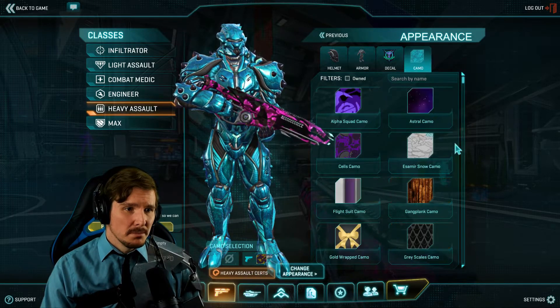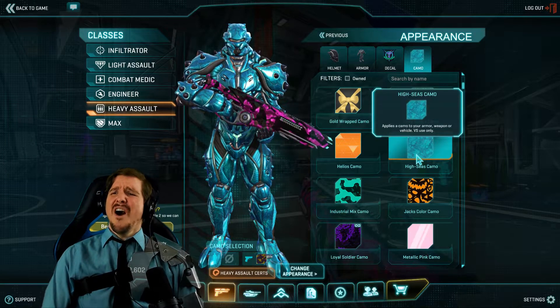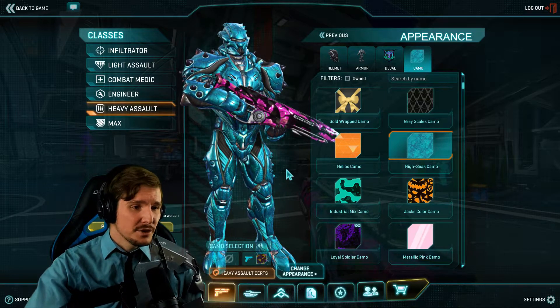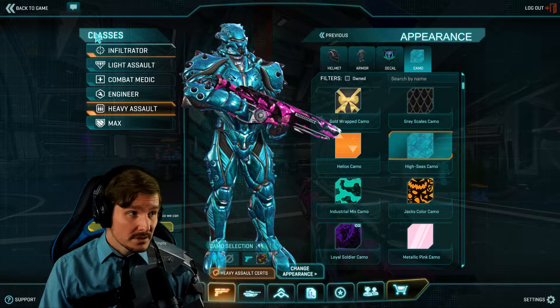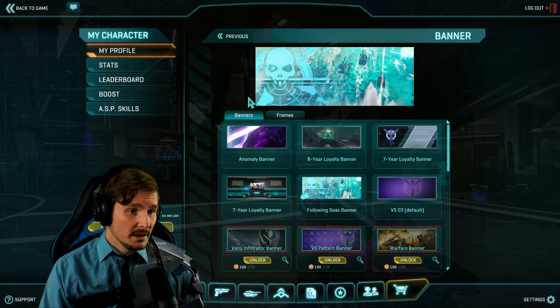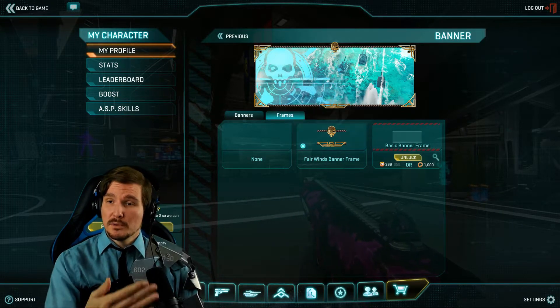Absolutely love it — the Crustacean Helmet and Heavy Assault armor. Look at that blue — oh, so good. At 7,999 Daybreak Cash, it comes with some titles and a banner. You get the Following Seas banner and a frame as well.